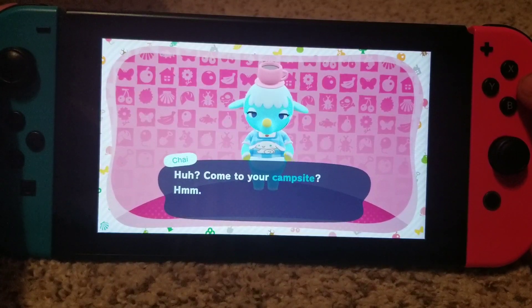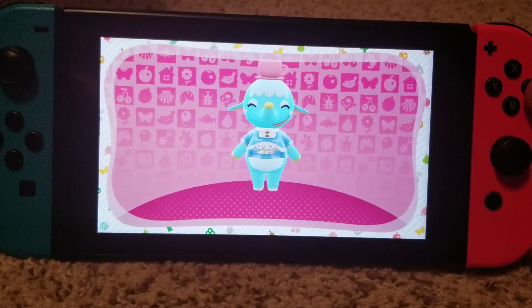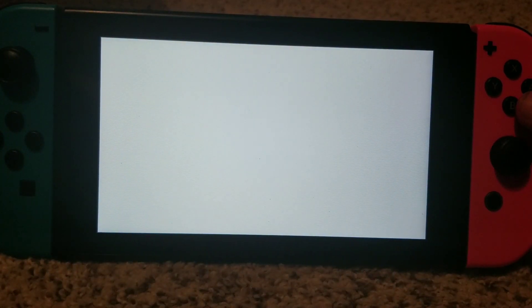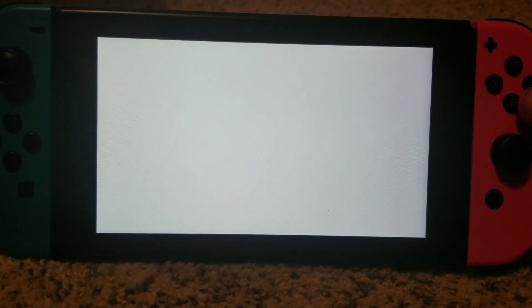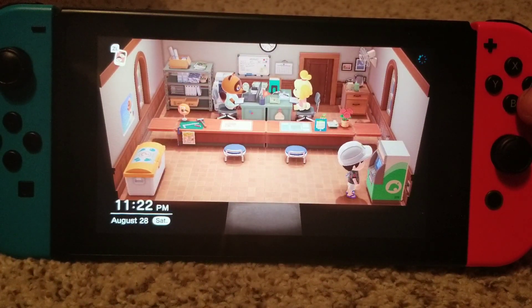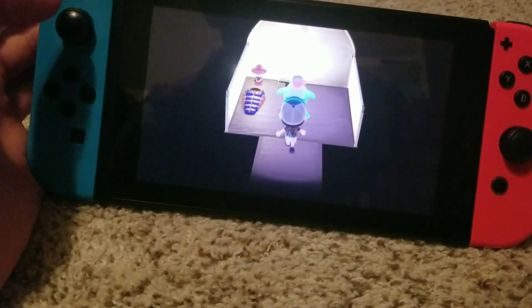Hello everyone, and welcome back to another video. Today I have a review and unboxing of Nintendo's Animal Crossing New Horizons Sanrio Collaboration Pack Amiibo — these are the Sanrio Amiibo cards for Animal Crossing. These are very rare. They came out a few months ago and they were so hard to get. You had to wake up really early to get them, and they sold out so fast.